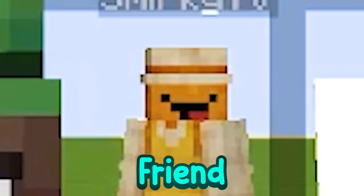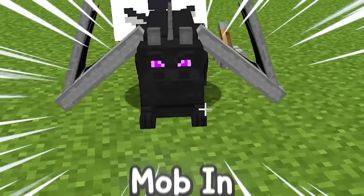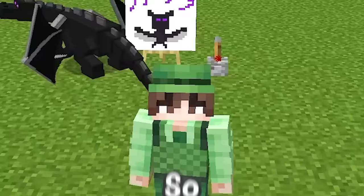Today I'm doing a Minecraft mob battle with my friend. But any mob we draw turns to life! For example, if I go to my canvas and draw a tiny little baby ender dragon, then go to this lever and pull it, it'll spawn that exact mob in. Look, it's a tiny little baby ender dragon. We'll be able to draw literally any mob.